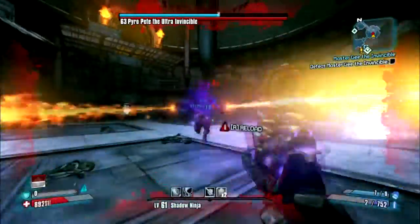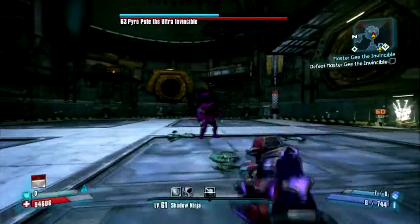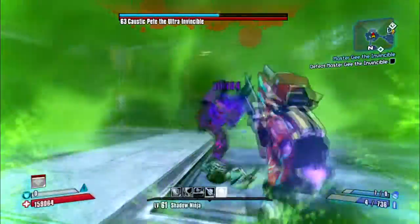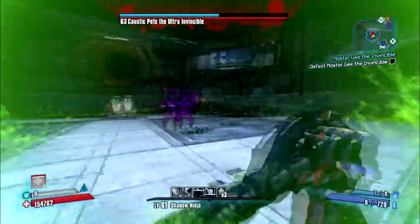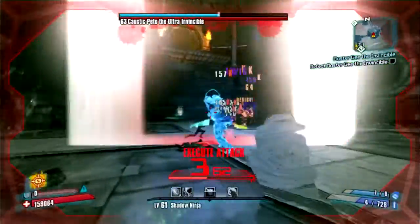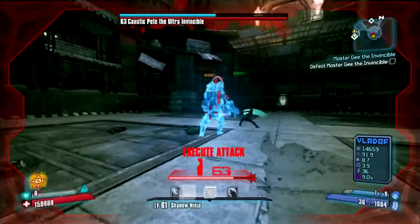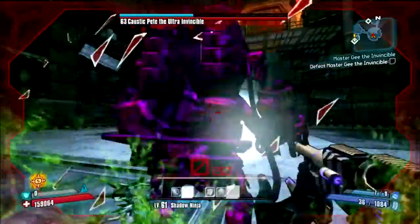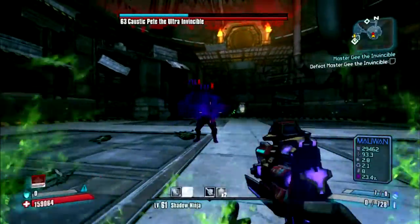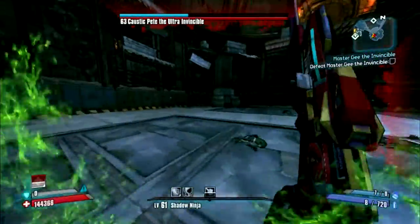Keep him slagged for the 3x damage multiplier in Ultimate Vault Hunter Mode. But when he novas with just the one effect on you — which he usually does when he's about halfway down his shield — don't use your Storm Fronts. The degenerative effects will be just enough to keep down your shield but not big enough to be deadly. So it's a win-win.